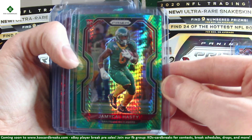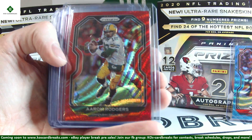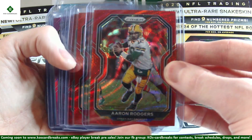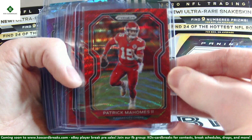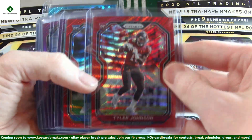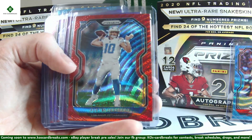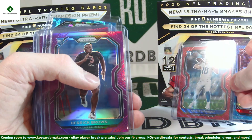Out of 175, Hypers, we have Jermichael Hastie and Clyde Edwards-Helaire. Then our Reds — we do have a couple vets first: Aaron Rodgers, and hopefully winning the Super Bowl tomorrow, Patrick Mahomes. Rookies out of 149 are Tyler Johnson and Justin Herbert. That's the final one out of 149 — nice one there.